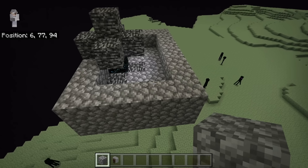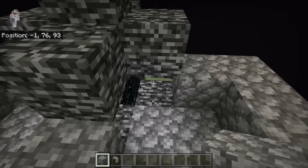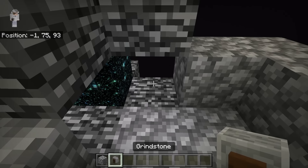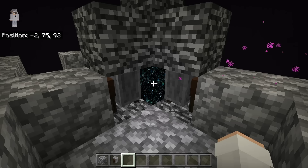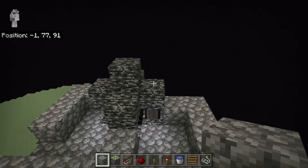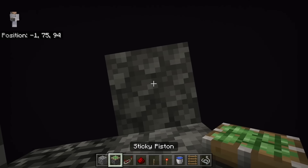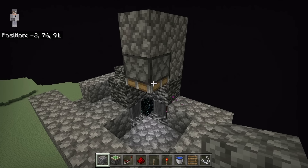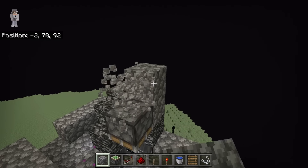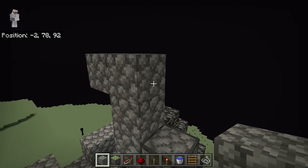After you're done with that step, break this block then place a block over here. Then go over to this side. Now place a grindstone at this spot and a grindstone over here. Those grindstones will ensure the water flows correctly while also still allowing gravity blocks to go through the End gateway. The next step is to place two blocks over here and a block at this spot. Now go over here, then place a sticky piston at this spot facing downwards. After you've placed that sticky piston, break these three blocks. Then place three blocks over here, one over here, and one over here as well.